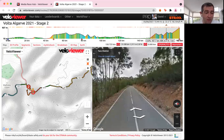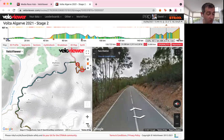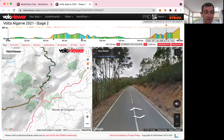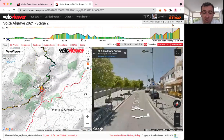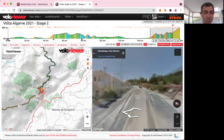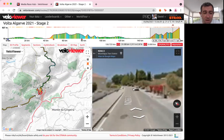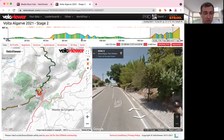Then we get the big Cat 1 climb — the hilltop finish, Alto de Foia, which is 7.4km at 6%. Not the hardest climb in the world, but it comes after two fairly tricky climbs, and we've seen before that you normally get a relatively small group of riders at the top. We come straight out of the little town of Monique and straight into the climb itself, which actually starts off quite tough at around 6.3–9%.